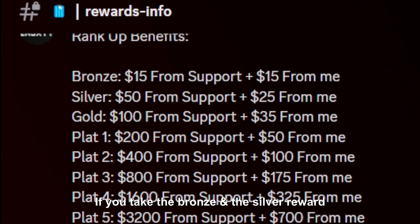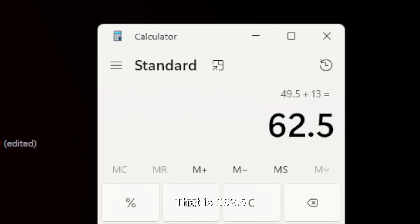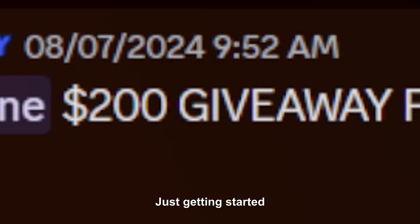Let's take a closer look at this. If you take the bronze and silver reward plus the mini benefits all the way until $40,000, that is $62.50 as a reward for just reaching silver rank, which only requires a $50,000 wager. That's wager, by the way — not deposits. Just wager. And we're still just getting started.